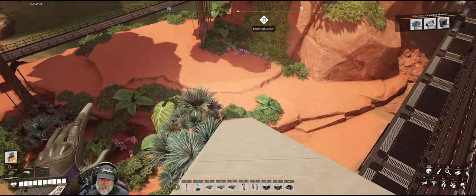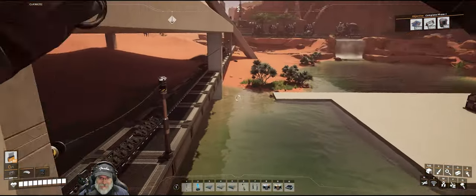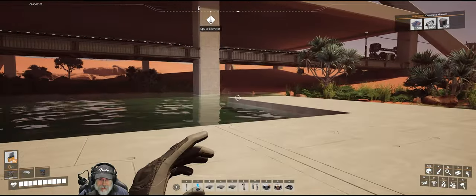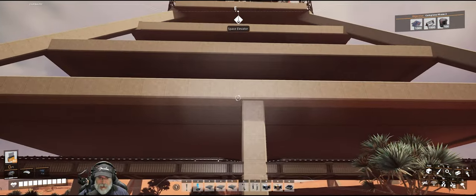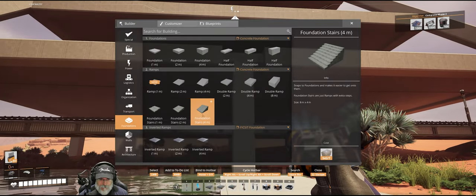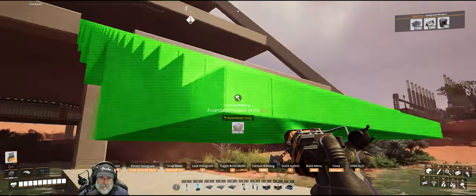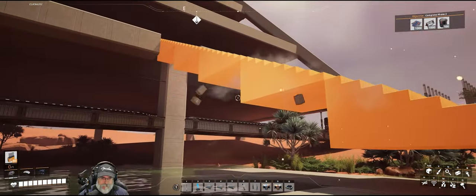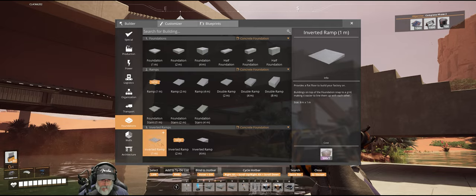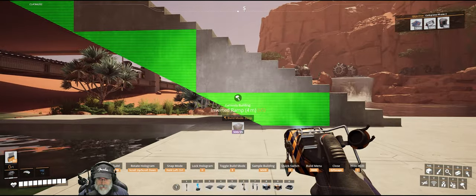It won't let me walk on the ramps now - you guys saw me walking on this in the last episode, so I don't know what was different. We need to create a stairway up to the factory from down here, and we're going to try out those new foundation stairs that we bought in the Awesome Shop. We'll use the four meter stairs and zoop them on down, and then underneath those let's do the inverted ramps.